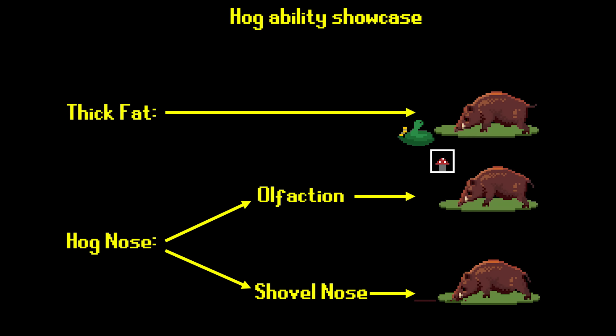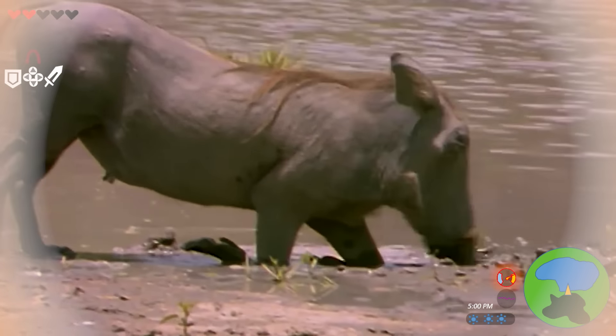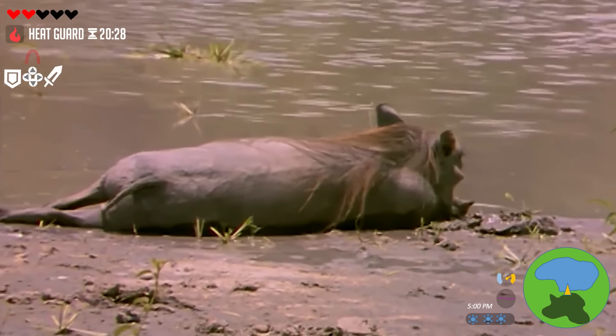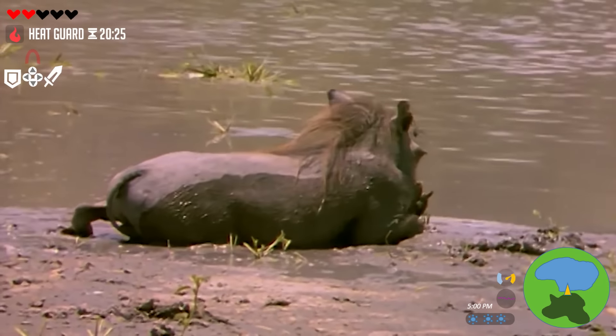Digging helps offset another big weakness that hogs have: they can't cool themselves down on their own. They don't have the ability to sweat, since that's an exclusive human ability, so what hogs have to do is use their snouts to dig up mud to wallow in. Wallowing grants them a temporary heat resistance buff, which is crucial for succeeding in places like the African server.